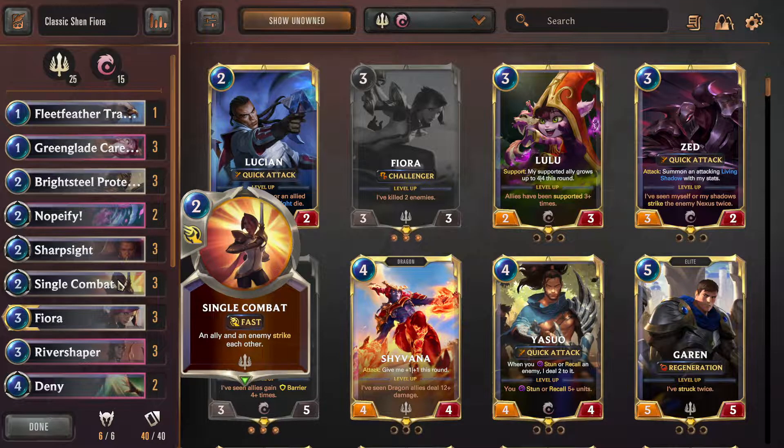Single Combat — not much to talk about here. Everyone knows it's a good card; one of the most played cards in Demacia because it's so efficient. Two mana to have two things fight each other. The versatility is great: use it to save a unit about to die, use it to pop barriers at worst, or use it to get another kill for Fiora towards a Fiora win.